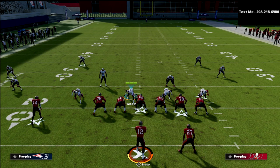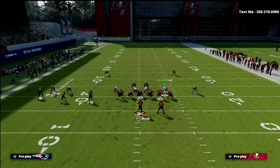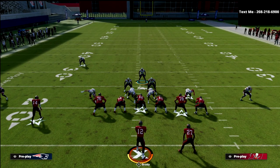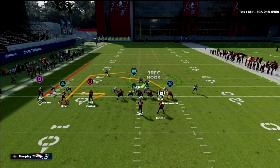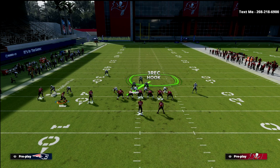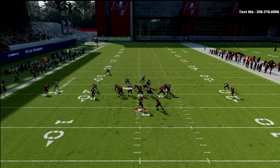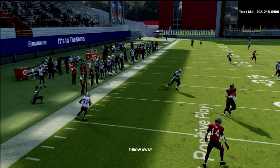Now let's say they motion out of this set. You've already brought him down in the box and you're set for three-by-one. Cover 3 Match does a really good job of matching formations whenever they motion out of trips. A popular motioned-over setup out of this formation — we're typically going to be usering this guy here — so if they motion I'll simply audible or check back into the same exact defense, click onto the same linebacker, and I'm just responsible for carrying those crossers. The defense does a really, really good job of matching those different concepts.